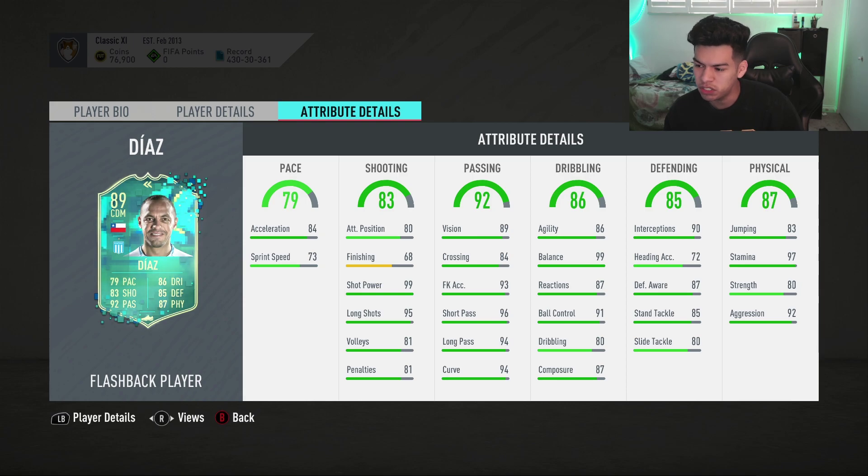Very good dribbling stats, good defending, good physical stats as well. The only downside I see is the 80 dribbling, because of course that's gonna make him feel not as great on the ball, but he's still gonna feel decent with 99 balance and 86 agility. Good defending, good physical.